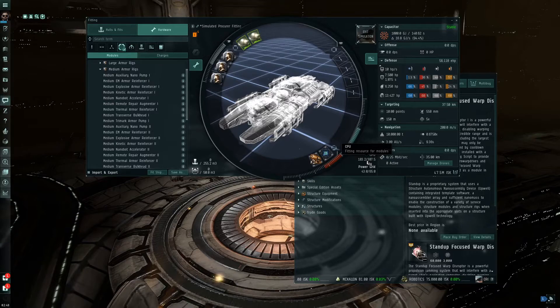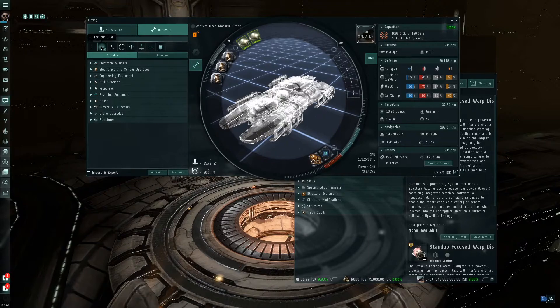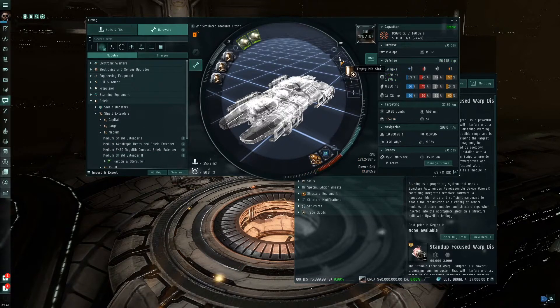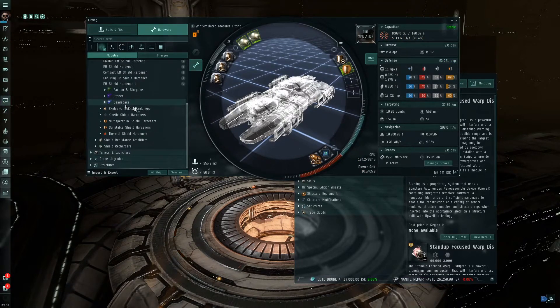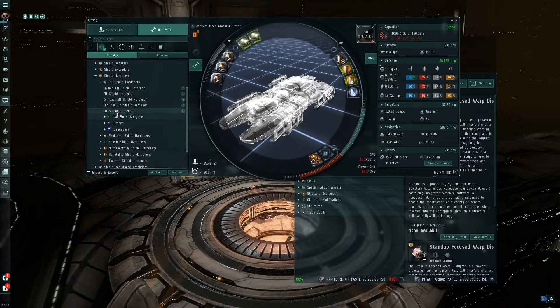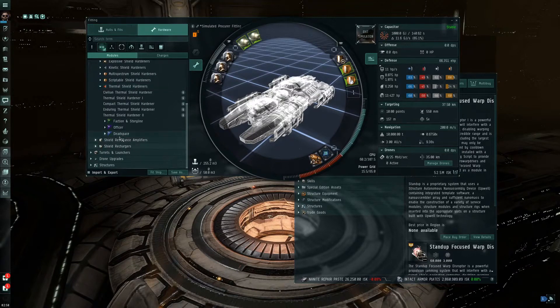Now you'll see we still have 183.2 CPU left over and a power grid of 43.0, so we can put more things in the mid slots. Let's go with some shields. Here's our mid slot — we'll look at shield items. We've got shield boosters, shield extenders, shield hardeners. We'll throw on a Medium Shield Hardener — a Multispectrum Hardener. We'll go with an EM Hardener. As you can see, the more we put on, the lower the CPU and power grid get. Let's add a Thermal Hardener to finish this up. This Procurer now has a defense of 69,744 EHP.